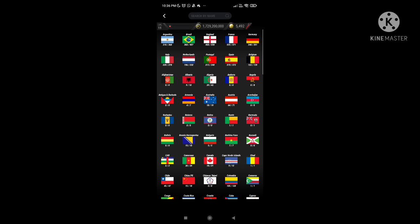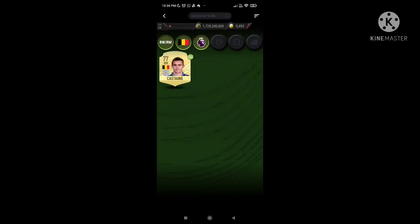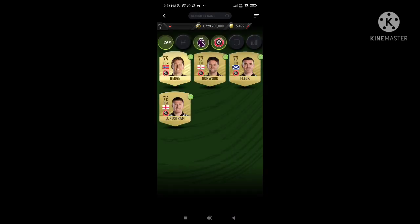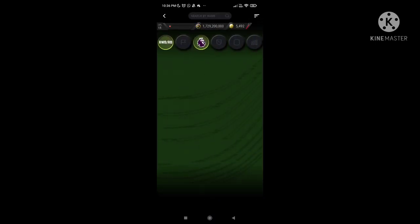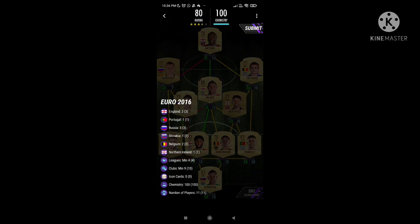And then once you've done that, you're going to go Belgian — put in Dendoncker — and you need another Belgian, so put in Castagne. And once you've done that, Premier League, Sheffield United, and you're going to put in Norwood for that Northern Ireland player. And then you just go Premier League, Portuguese — the first player that pops up. I've got lots of Joao Cancelo, but I'm going to go with Joao Cancelo in his rare gold version.